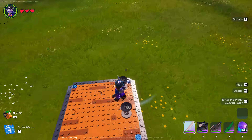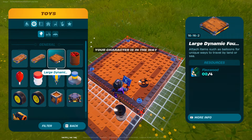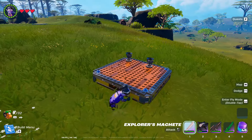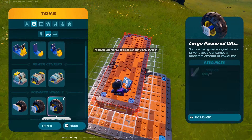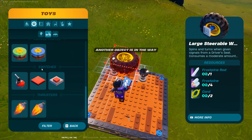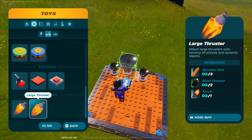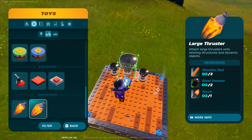Remember you need to do this on survival. So basically, as I said, you need to build the foundation, which needs to be textured it looks like, and after that you need to place thrusters on top. Then after that go to controls and you need to build either small thrusters or large thrusters — it doesn't matter.